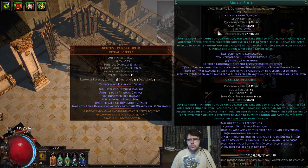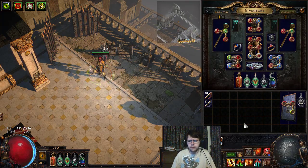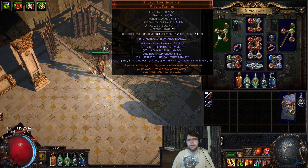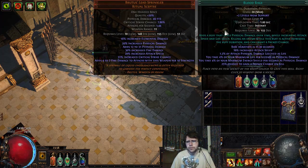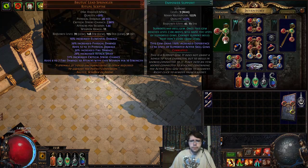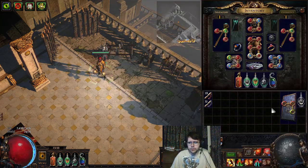Vaal Molten Shell is definitely something I wanted in this build — probably going to try to fit it into everything. It is an extra button to press, but it's really good because you can combo your Granite Flask into a Molten Shell, into a Vaal Molten Shell, and have a ton of armor. It is insane — essentially a ton of life. For Blood Rage, I did not quality it yet — I went ahead and threw an Empower in there since I just kind of had one. All the buttons are kind of taken up.